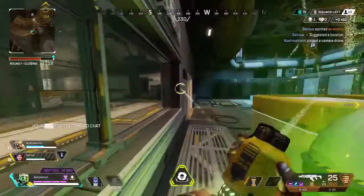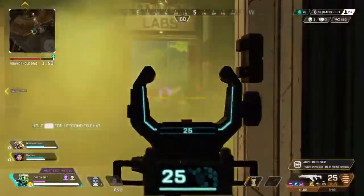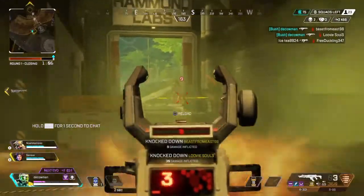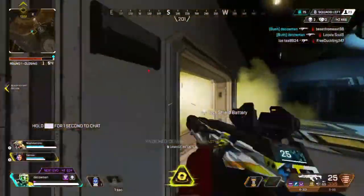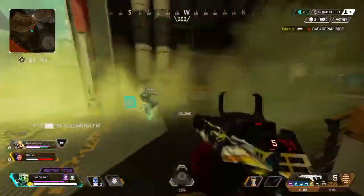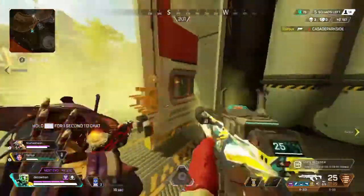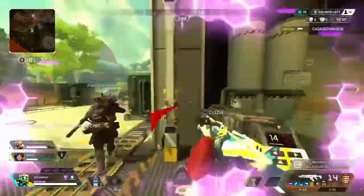Caustic also has the Fortified perk, where he takes 15% less damage. But don't get too overconfident with this perk, because it really evens out to just about one extra bullet. So you'll only be taking one extra bullet compared to someone like Bangalore, Horizon, or any other legend. Don't get too cocky and just spring into open spaces.